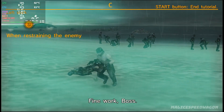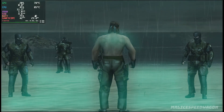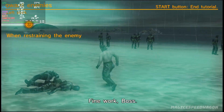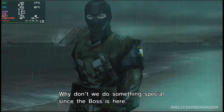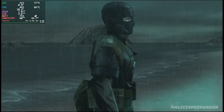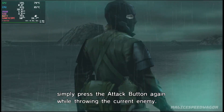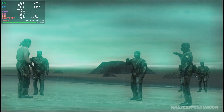Fine work, boss. Again. Go. I'm ready, boss. Fine work, boss. All right, why don't we do something special since the boss is here? Anyone who feels like getting their ass kicked, step forward. Don't hold back, boss. When you're surrounded by multiple enemies, you'll have to take them on one after the other. To do it, simply press the attack button again while throwing the current enemy. Just be sure to wait for the icon to appear. Go. I'm ready, boss.